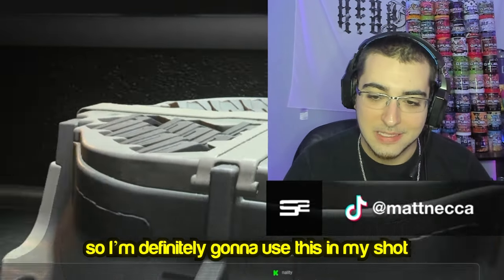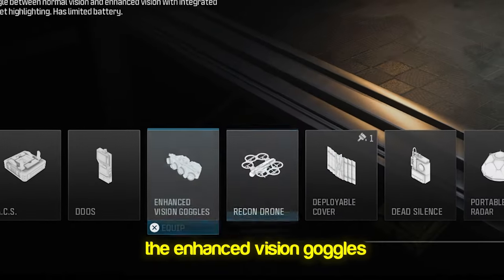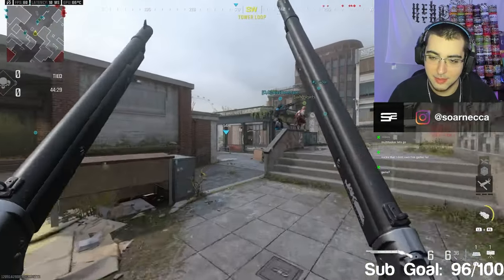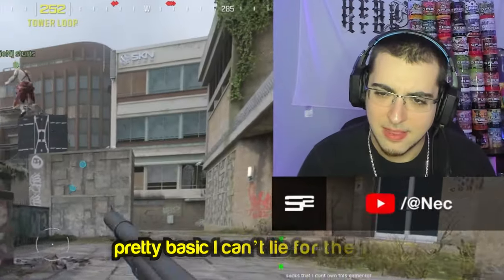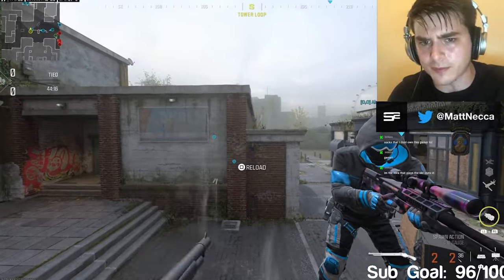They actually added an EMD mine, so I'm definitely going to use this in my shots. They also added the enhanced vision goggles as a new field upgrade. Alright, the kimbo models - let's see the inspect. Pretty basic, can't lie. Oh, they flip quick - you have to YY really quick to flip them multiple times, but that is sick.